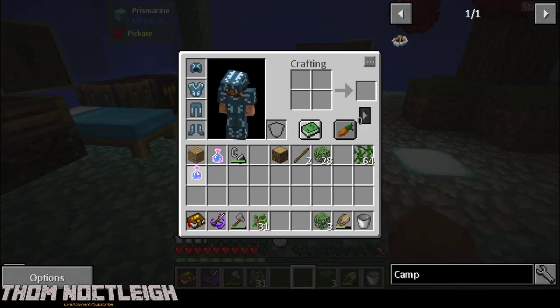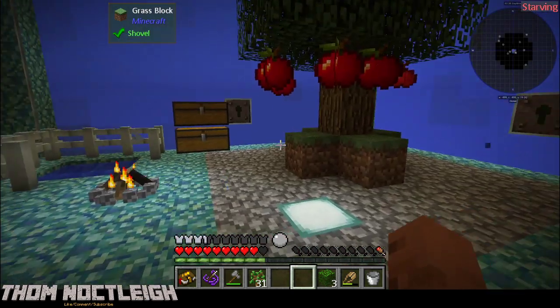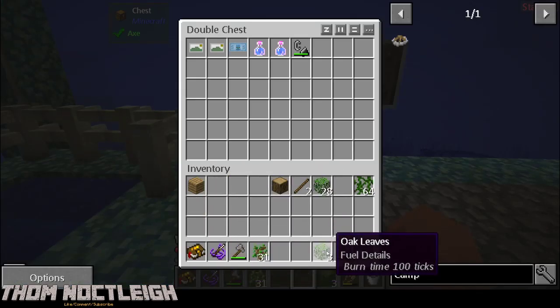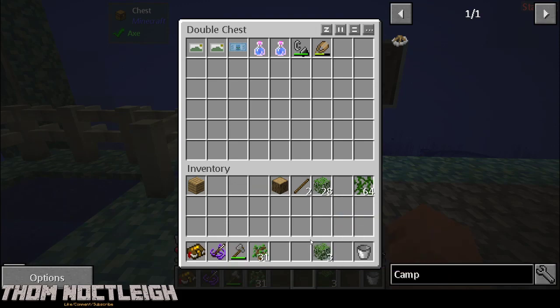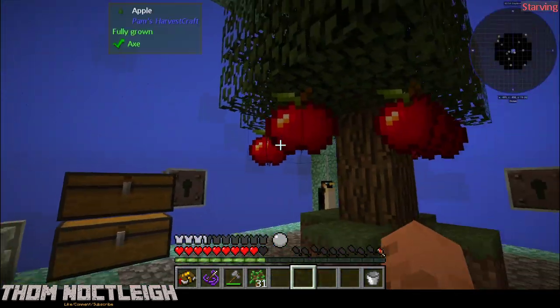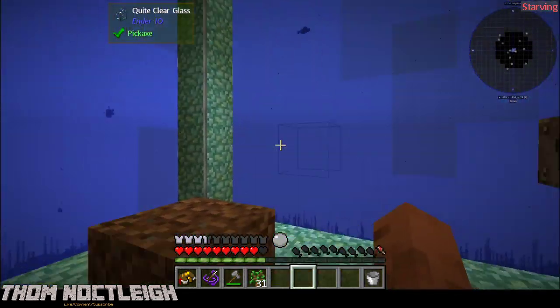We got a few Bully's Brews - let's pop those in our chest here, along with that, because I don't want to accidentally set things off. We've got vines. Let me go ahead and place those.